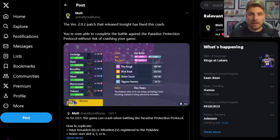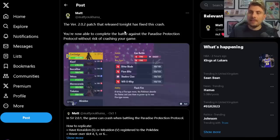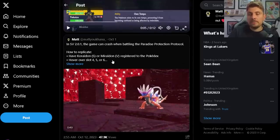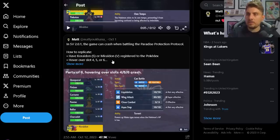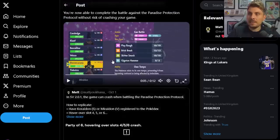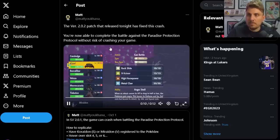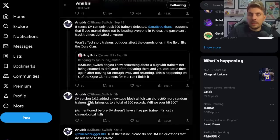They also mention other select bug fixes have been implemented without going into further detail. Data miner Matt, one of the well-renowned data miners in the community, has tested one undocumented issue: the game crashed completely if you were in the Paradise Protection Protocol battle at the very end of the game against Koraidon or Miraidon depending on your version, and hovered over the fourth, fifth, or sixth slots in your party. After testing post-update, Matt confirmed this no longer crashes the game — it has been patched out, though not stated in the patch notes.